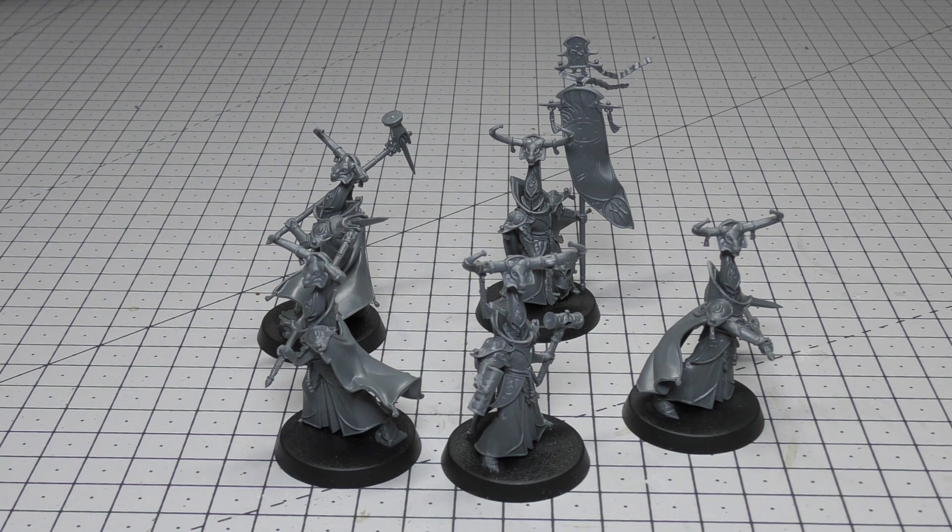The keywords are: Order, Elf, Lumineth Realm Lords, Elementary, Alarith, Stone Guard. I think they're a strong unit — two wounds each, so ten wounds for the full unit of five — they're just a bit slow. Lumineth Realm Lords don't have a troop transport, so they're going to have to slog it four inches across the battlefield. However, if you take a Stone Mage with them, that is going to improve the Rend characteristic of all their weapons, giving you Rend minus two, which is incredibly helpful.